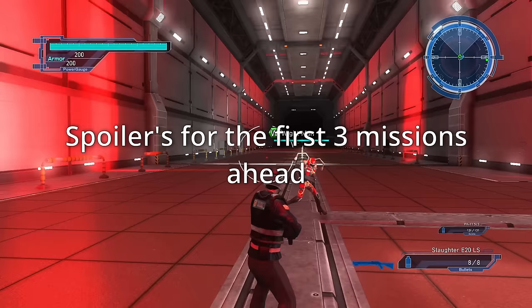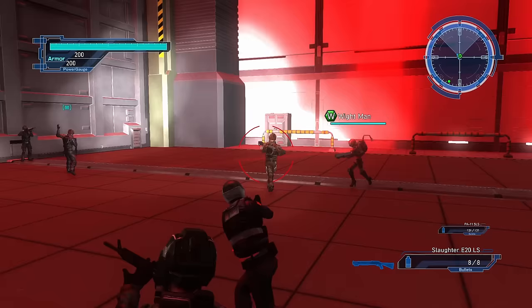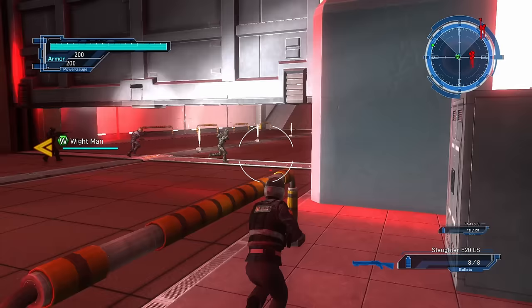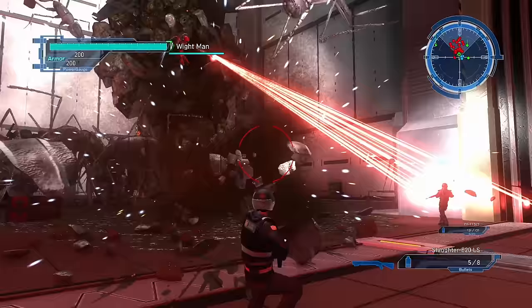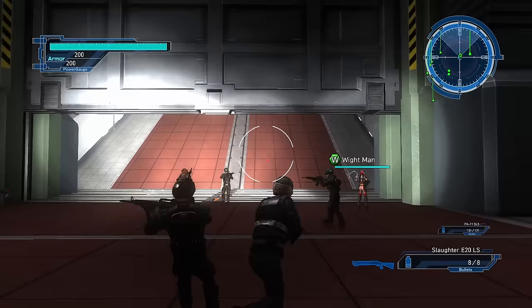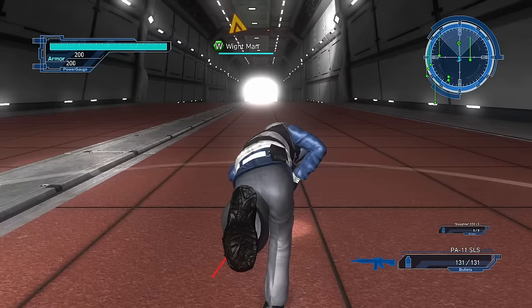Let's start with the game's premise. You are a civilian doing some work on an EDF base. Depending on your class, you're either a security guard, a construction worker, or an engineer — the point being that you're just some guy, not part of the military. The base gets attacked by giant insects and you need to make your way out. You meet the sergeant and his team, fight through the underground portion of the base, and make it to the surface where you hope to rendezvous with the ground forces.